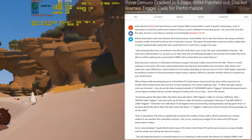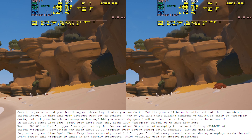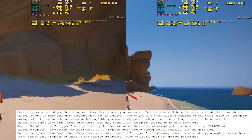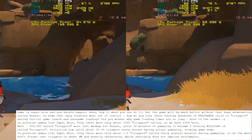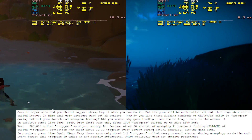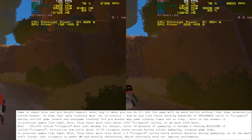Our next benchmark tests Rime, which had its Denuvo protection cracked less than a week after launch by Bold Man, who stated: 'The game will be much better without that huge abomination called Denuvo. In Rime, that ugly creature went out of control. How do you like three hundred thousand calls to triggers during initial game launch and save game loading? In previous games like Sniper Ghost Warrior 3, Nier, and Prey, there were only about 1,000 triggers called — so 300 times more here. After 30 minutes of gameplay it became two million called triggers. Protection calls about 10 to 30 triggers every second during actual gameplay, compared to only 1 to 2 triggers every several minutes in previous games. Triggers run under a VM and are heavily obfuscated, which obviously does not improve performance.'